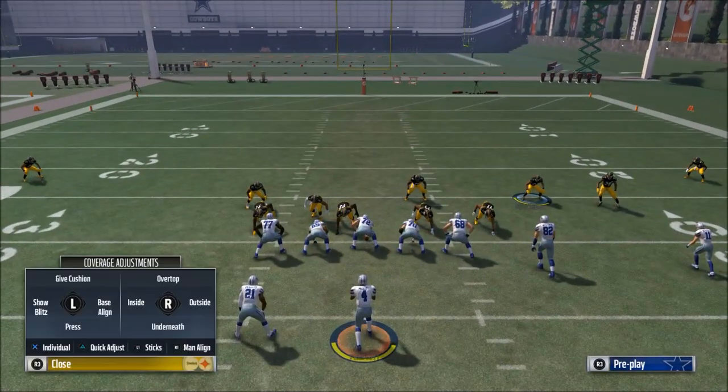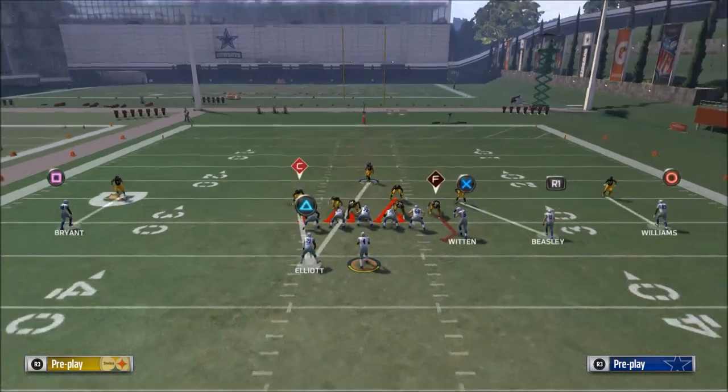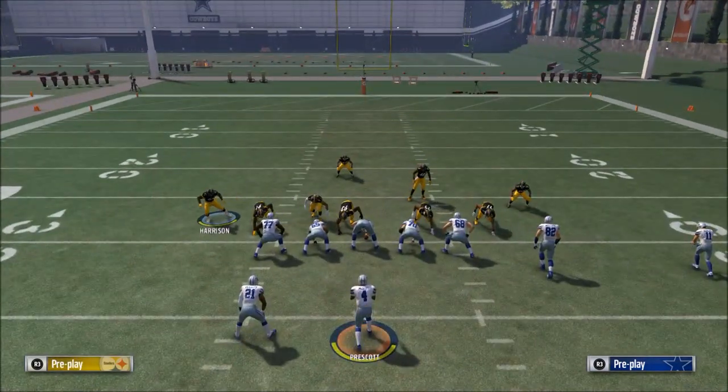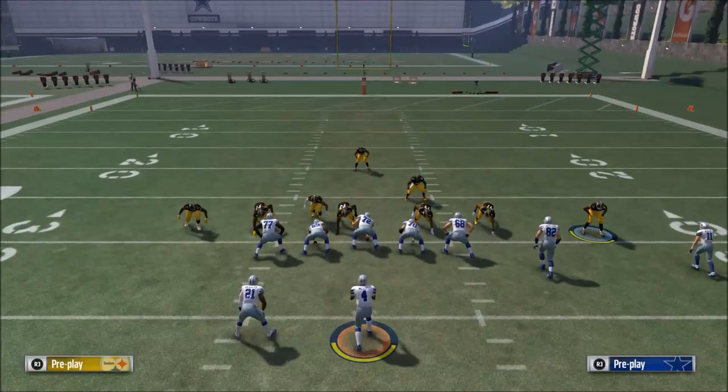Something that fixes this problem is running an inside blitz. Set it up the same as before — go to baseline with press coverage, slide this guy off the edge, and slide your safety off the edge. You don't have to do that, but I like to.